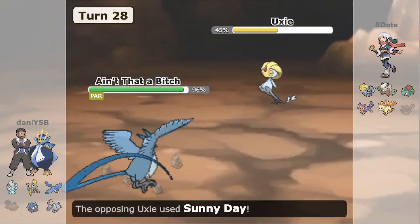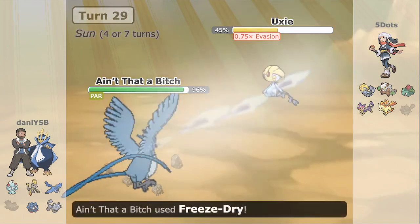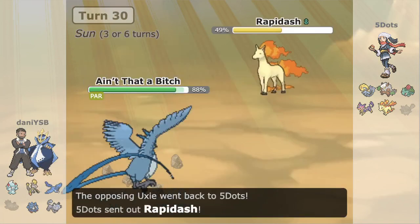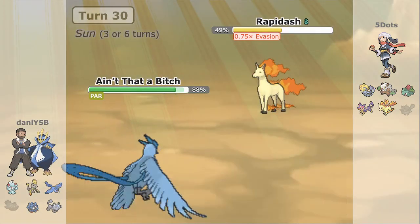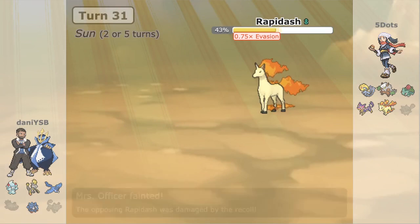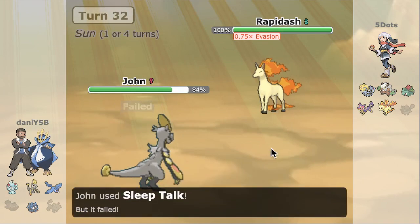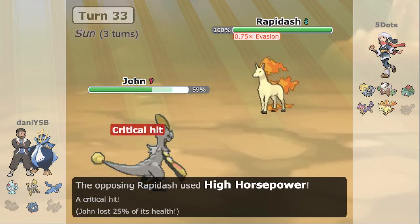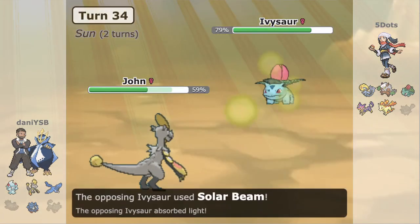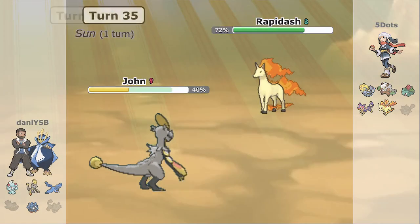Ivysaur comes in as we Recover up. Five Dots makes a good double bringing Uxie on the obvious Hakamo-o prediction. But at this point, Uxie doesn't have Psychic so it can't really touch us. Danny can go into Articuno, playing the same game of wasting turns — the only thing we'll allow in is Rapidash, which we have a full-health Hakamo-o to handle, plus a Persian to outspeed and revenge kill. We Dragontail repeatedly — Ivysaur really can't touch us with only 19%, and we continue wasting turns and putting ourselves in good position. Flare Blitz does 23% but Hakamo-o can just Rest that off.